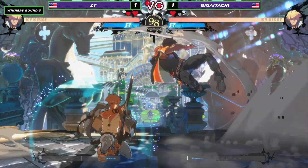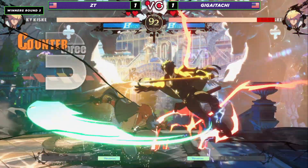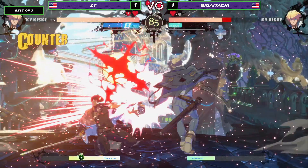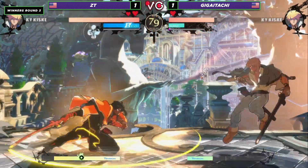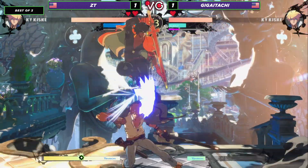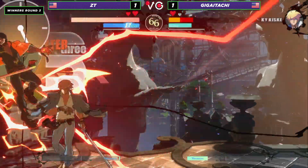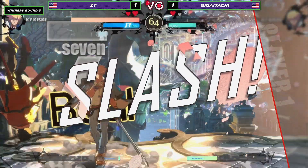Giga Itachi trying to make some magic happen here. Gets caught — catches the overhead. Big buttons coming through from ZT, getting a counter hit, catches the dash in. And there's the DP bait, forcing out the burst from Giga Itachi. Another hit there with the 6P, and ZT is just relentless now — smells blood in the water, ladies and gentlemen. Backing off just a little bit, creating some space. There's the tick throw coming through. Big damage. Giga Itachi showing a lot of respect now. Gets caught by the counter hit, and that might be it, ladies and gentlemen. ZT going to take it 2-1 over Giga Itachi.